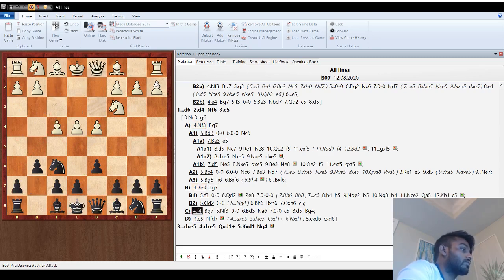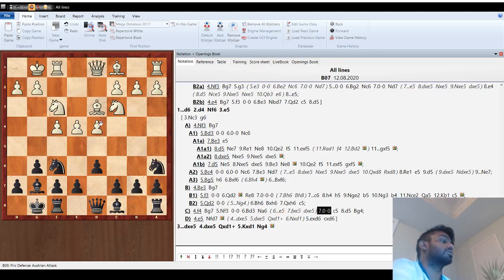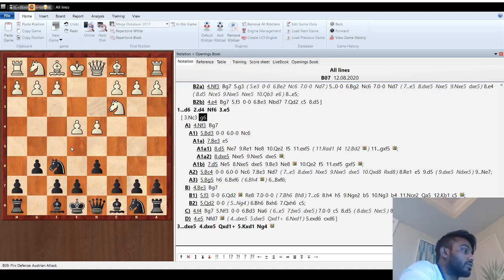Instead of queenside castling, f4 — I think it's called the Austrian Attack — is another way for white to get an attack. After bishop g7, castle, castle, bishop d3, generally do NOT play e5 when there's a pawn on f4, because they'll go f5 and that's very useful for them. When they go f4, we attack on the queenside: go knight a6 — Gligoric and I think Kramnik also played this — then c5 to attack the center. If they go d5, capture with knight takes, pressing on e4 with great prospects. If d5, go bishop g4 to trade that bishop off, then push b5, b4, c4, and attack the queenside. It's not easy for white to break through without making weaknesses.